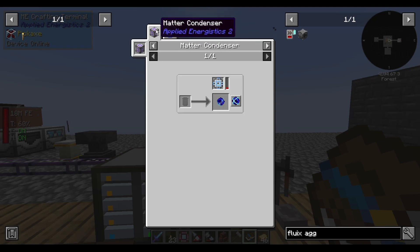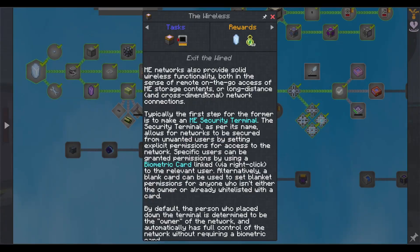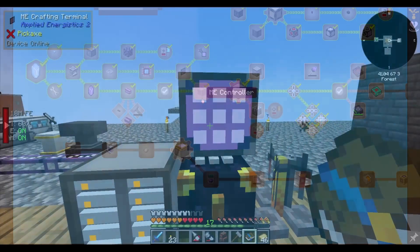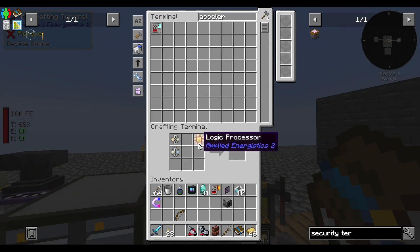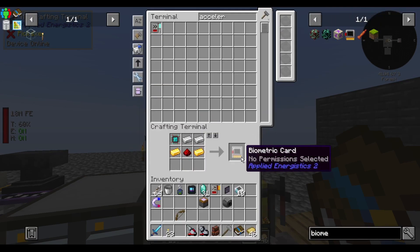To make a singularity, pump water into a matter condenser. The singularity quest is somewhere around here. ME networks also provide solid wireless functionality for remote on-the-go access to ME storage or long-range and cross-dimensional network connections. The first step is to make an ME security terminal — it allows networks to be secured from unwanted users by setting explicit permissions. Specific users can be granted permissions using a biometric card linked via right-click to the relevant user. A blank card can be used to set blanket permissions for anyone not already whitelisted. The person who placed the terminal is determined to be the owner and automatically has full control without requiring a biometric card. I remember having to give Mike permission — it's pretty complex. I'm glad I made a whole bunch of processors beforehand. Security terminal and biometric card done.